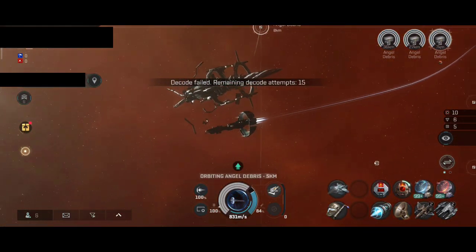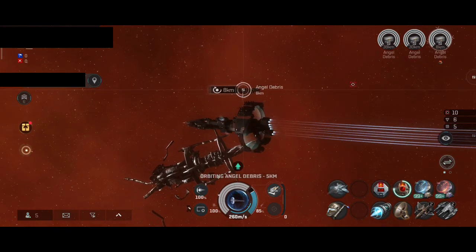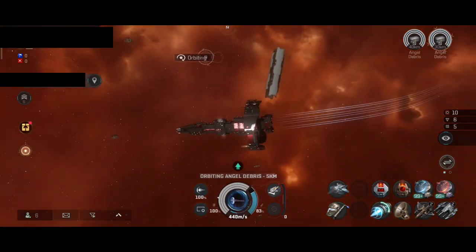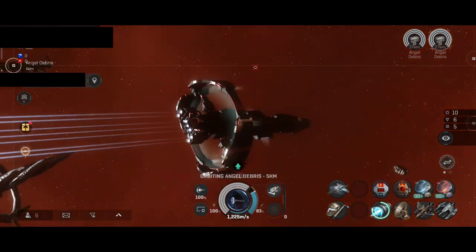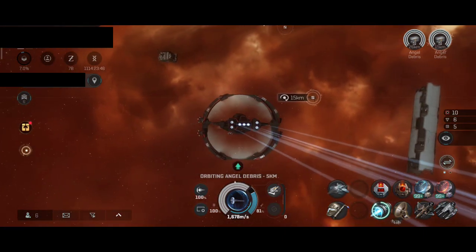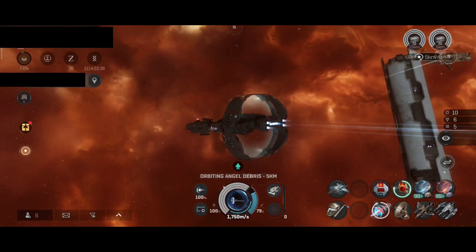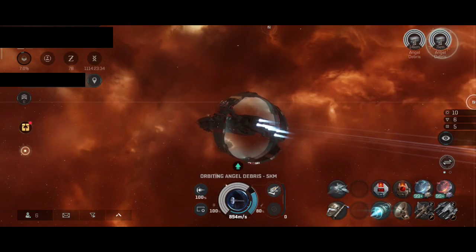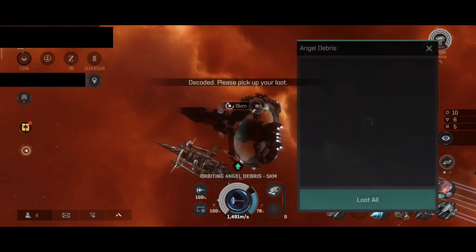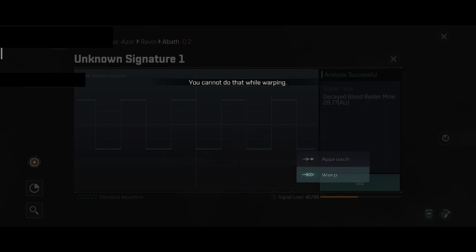Something weird has been happening quite often lately. The price of Sisters of Eve ships, exploration frigates, some covert ops cruisers, and cloaking devices — all of that went up. I don't know what's going on, but something is being foreshadowed. Someone knows something they should not know and they are manipulating the market. The Stratios used to be like 1.5 to 2 billion — now it costs 3 billion. The Nestor used to cost 5 billion, and now it's 11 billion. Interesting, isn't it?